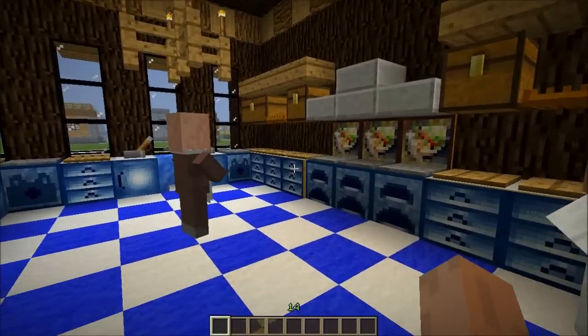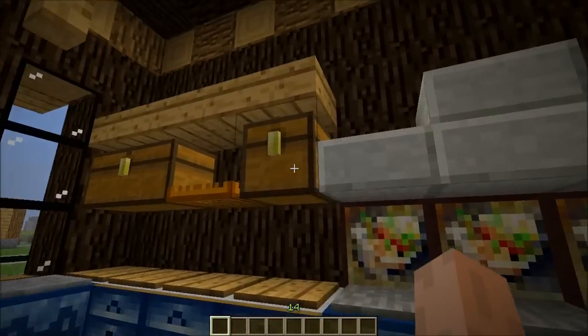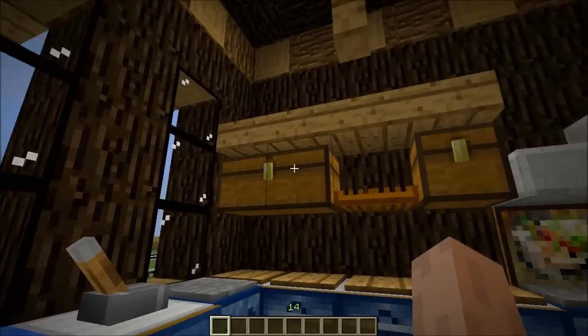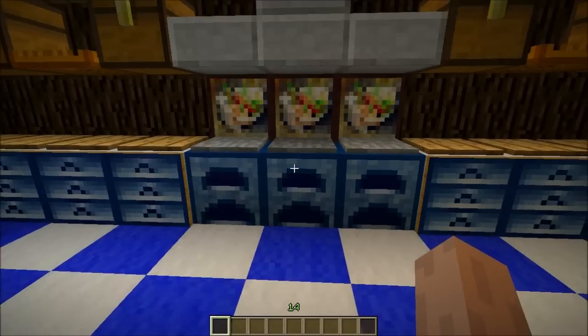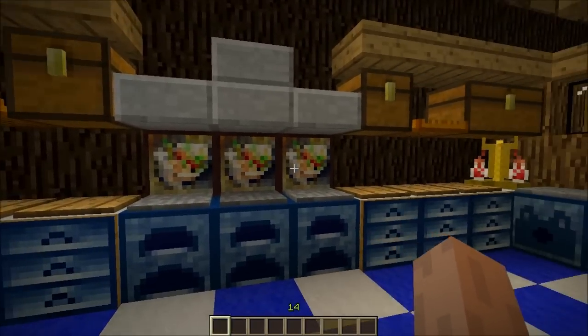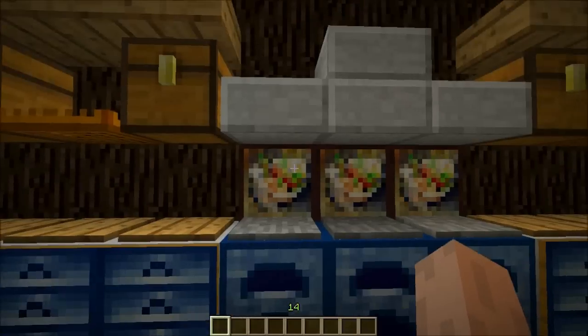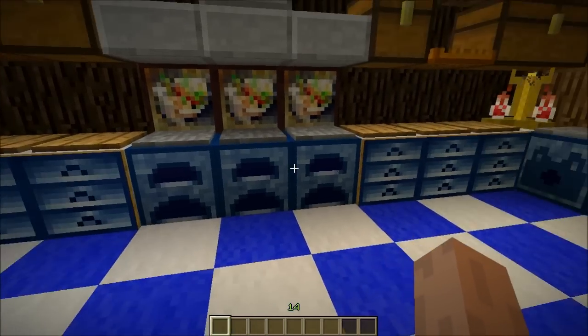This is a big kitchen so you need lots of dishwashers and loads of storage area. I used chests and some shelves as storage area. And this is the ventilation for the furnaces, and these are the tiles behind them to make the furnaces look fancier. Three furnaces in there.